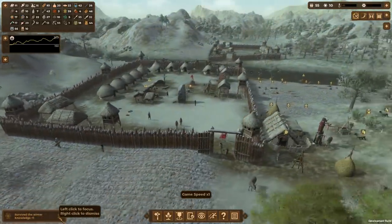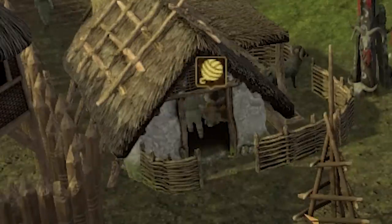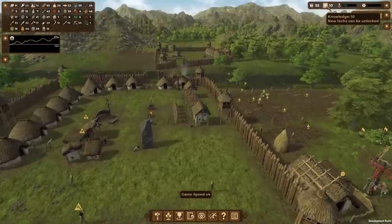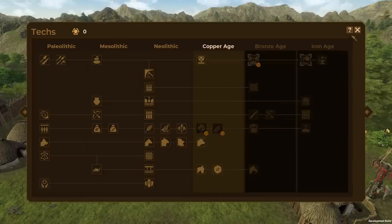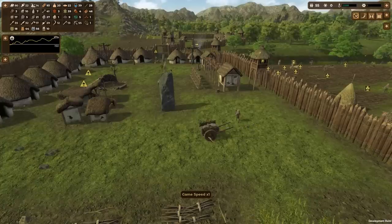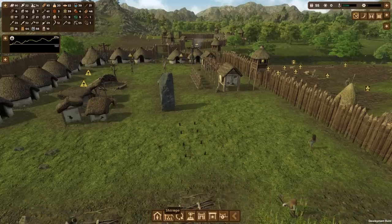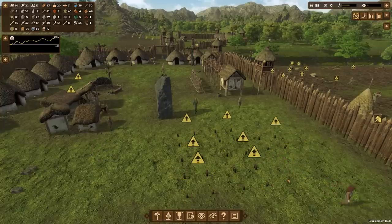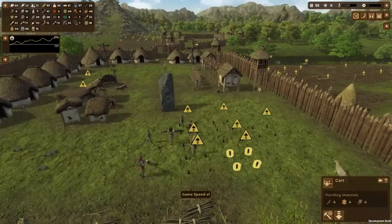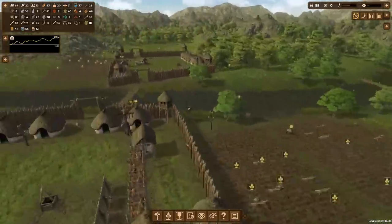We survived winter — our animals are coming out of their stables. We just got 10 knowledge points so we are ready to learn how to make the wheel! Boom — we can now make carts. Transport cart — an animal-pulled transport on wheels. We have seven donkeys so let's make seven carts. Build these fast! They cost quite a bit though — for seven carts we need 28 logs.